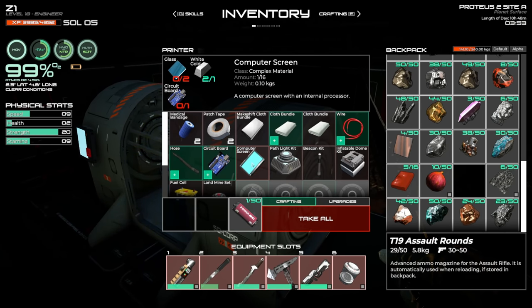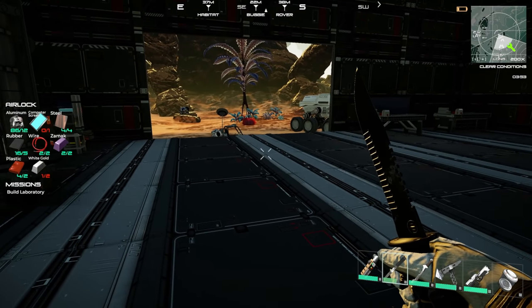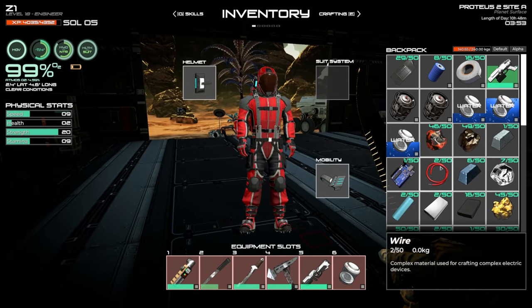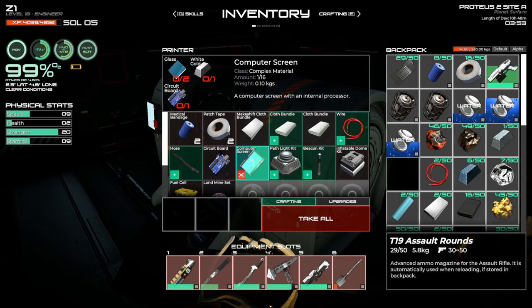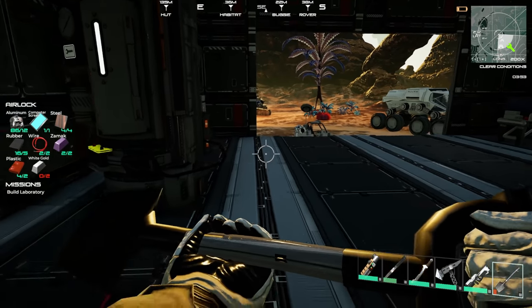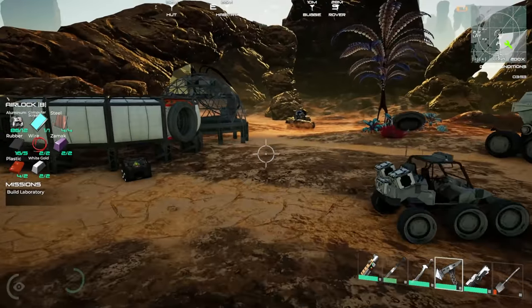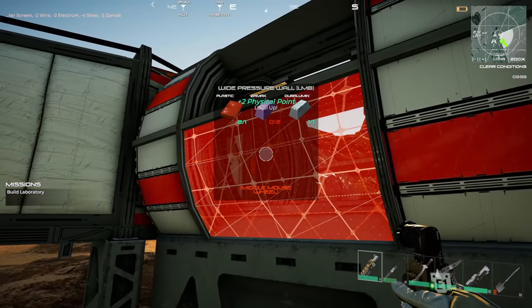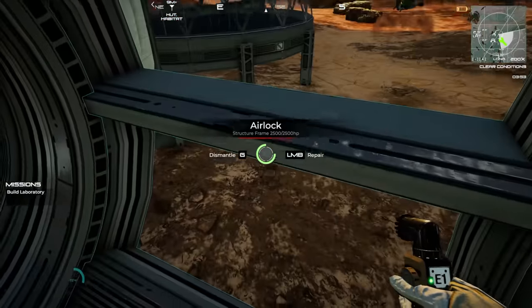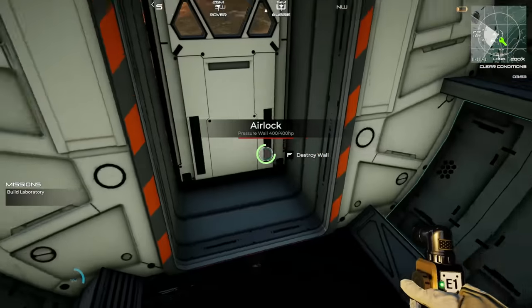I need a computer screen, which means I need a circuit board first. Let's make the circuit board, then the computer screen — I need some glass for that. My old shovel probably broke. There's the computer screen. For the airlock exterior I need two white gold. Okay, let's build our airlock — stick it right on there, confirm and build. Oh look at that, the airlock is here! It's not working yet because we still need to finish it — it needs more plastic, zamak, and derillium.